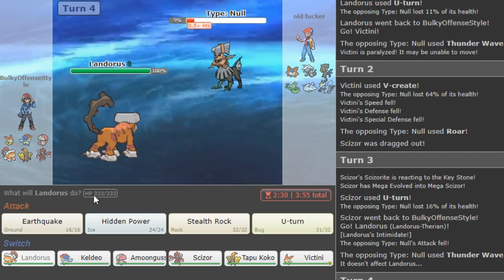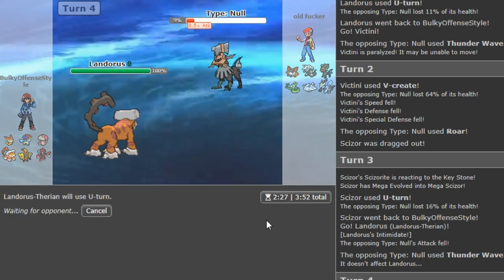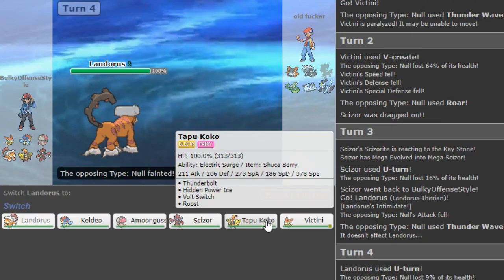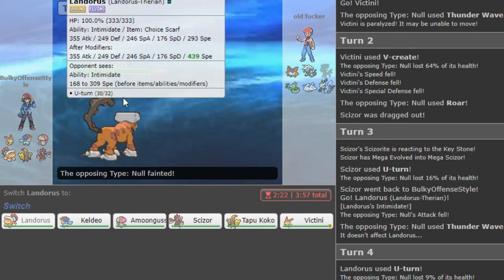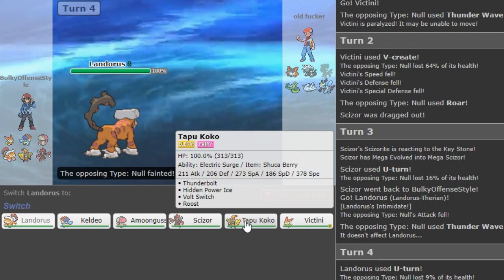I know how these people work, and we're just gonna U-turn out. Basically this bulky Scarf Lando with enough speed to outspeed Mega Alakazam, some bulk investment to check Zygarde a bit better, but mainly max defense Scizor — able to check Band Zygarde and also Shuka Coco. Not like a big deal. There's Waterium Keldio with Taunt, just fires versus fatter teams.